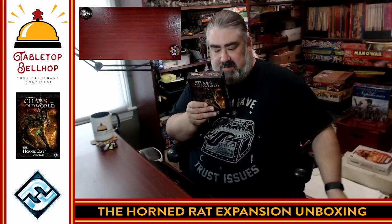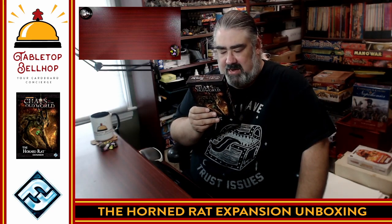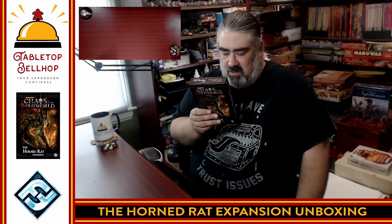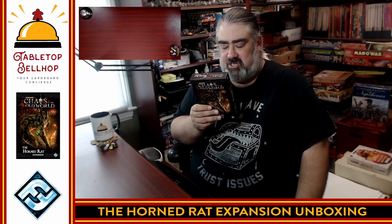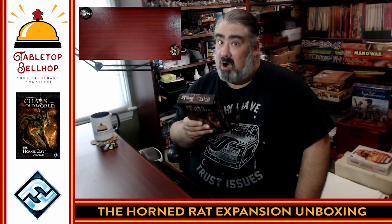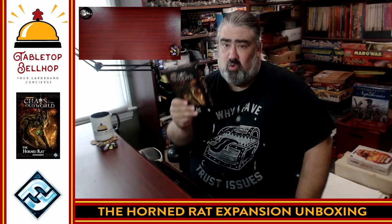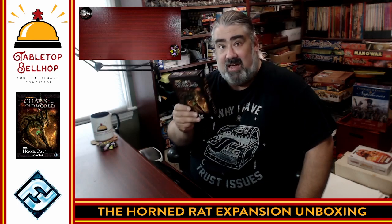Just off the back of the box, after I cut the shrink — the Horned Rat expansion. Rising up from their Under Empire below the Old World, a new threat has emerged to join the battle. The Horned Rat expansion for Chaos in the Old World includes a new faction, the Skaven, and rules for adding a fifth player. This is the part I didn't even know was in this at first: a new series of Chaos cards and upgrade cards enhance the experience and bring dynamic new opportunities and strategies to all of the Ruinous powers. So not only do you get to play five players and get a new faction, you get new abilities for all four of the original Chaos gods. Awesome.